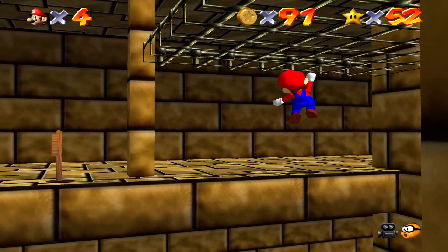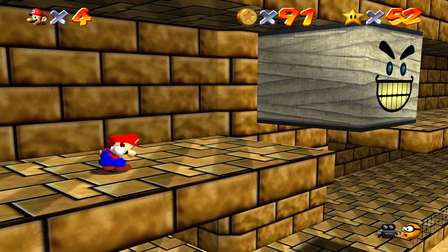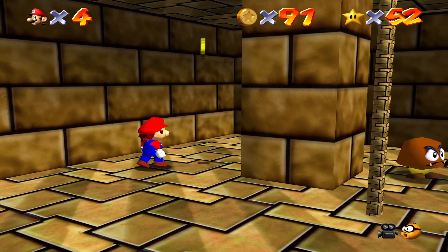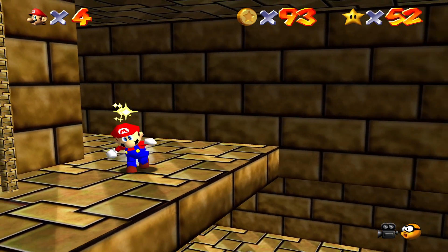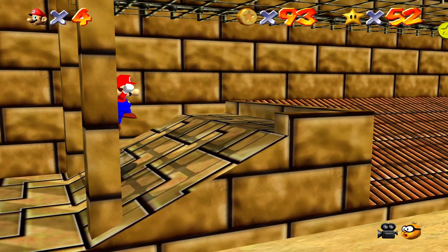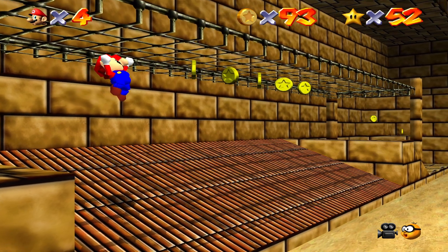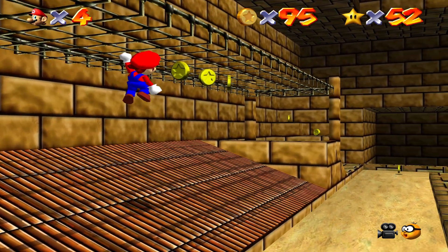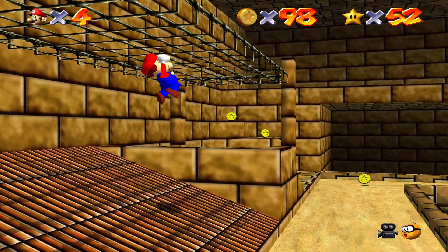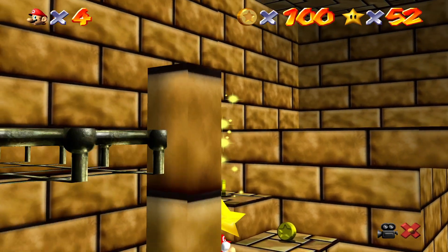There's another Goomba — I'm not even going to kill him. You could just get on top of that thing and go up here. There are a lot of Goombas in this level to stomp on for a couple free coins. Five more free coins are on this thing you can climb. And that's the 100 coin star.